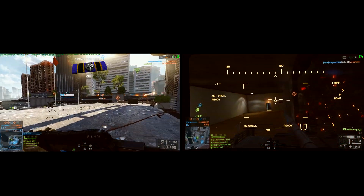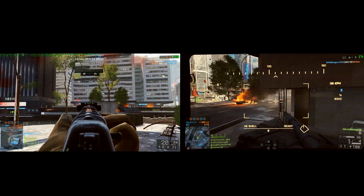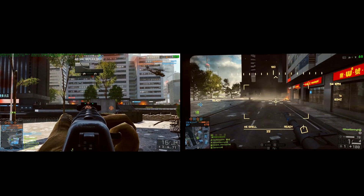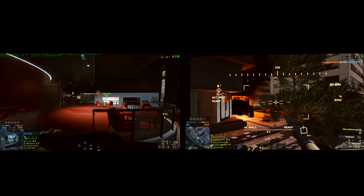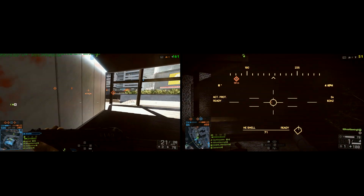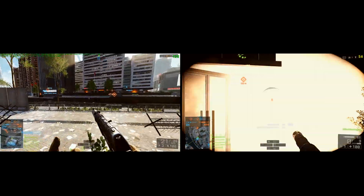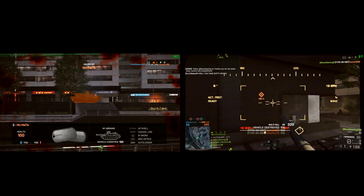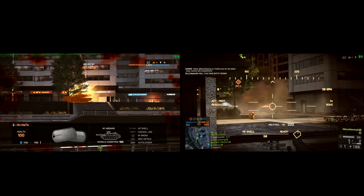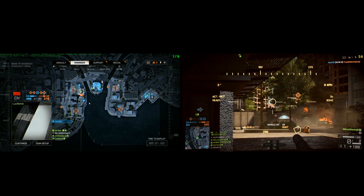In any case, despite that string in the user config file not working as intended, the framerate increase I've been getting is still much appreciated. I feel like I'm really getting the true power out of my graphics card — I'm running an overclocked GTX 780. So far I'd only really been running at medium to high settings to keep my framerate around 120 while playing maps like Siege of Shanghai. Now that the framerate has been pretty much fixed there, which was definitely one of the most troublesome maps, I decided to crank things up a bit.